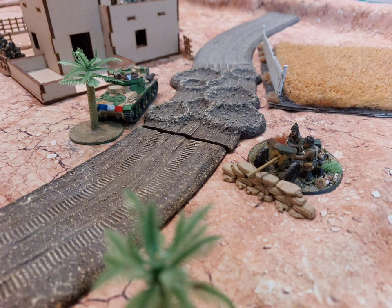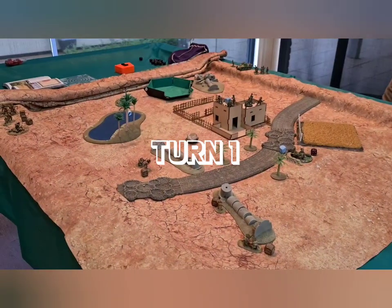Unfortunately a little bit of footage has gone missing where we explained the mission. The mission is that the French officers are starting in the consulate building — you can see it behind the Hotchkiss tank — and they need to be defeated by the Australians in close combat to score a win. Defeating them in close combat is like taking them prisoner. If they're killed by any other means it's a draw, and if the officers survive the game the French win.